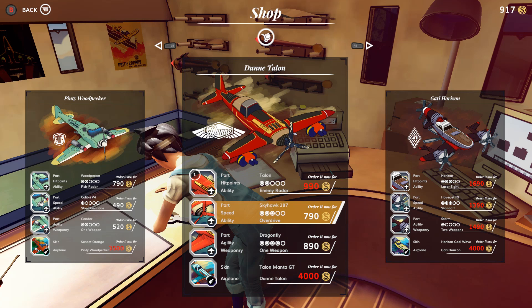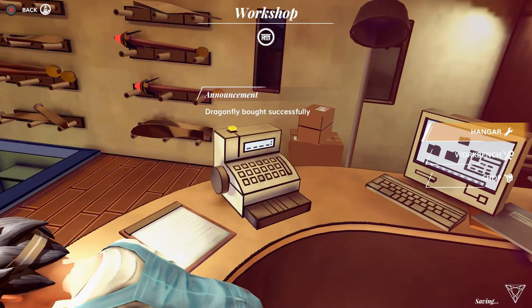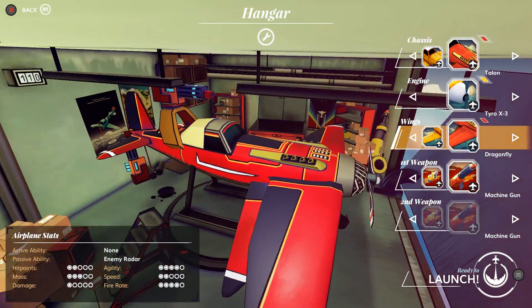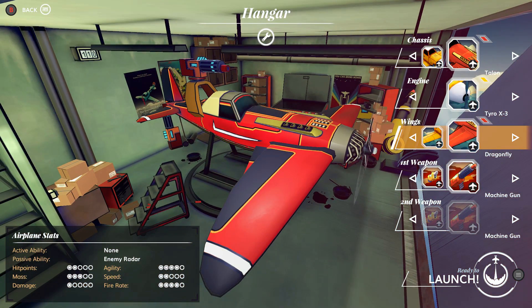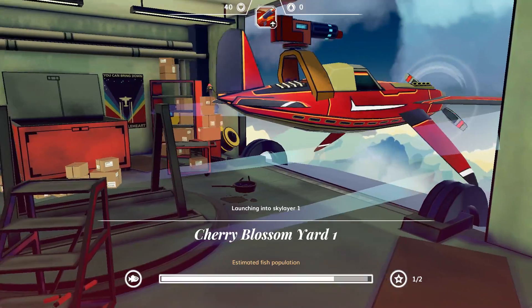Do we go for an upgraded engine or do we go for some more maneuverability? I am thinking let's go maneuverability. We will turn our thing into the dragonfly. As I said, you can mix and match. I'm liking the look of maximum maneuverability — maximum maneuverability sounds like a good idea. We are going to get launched now.